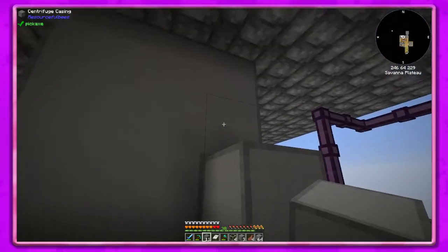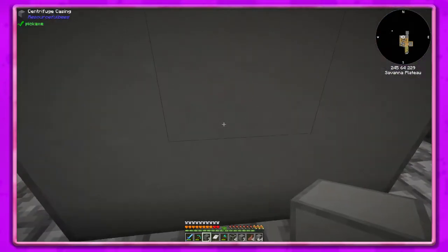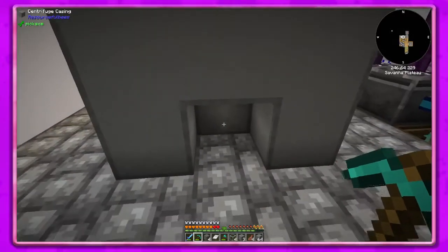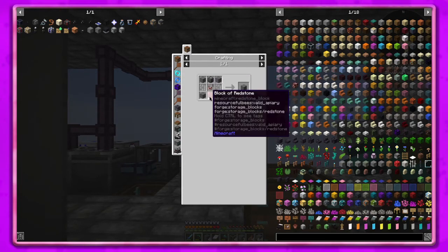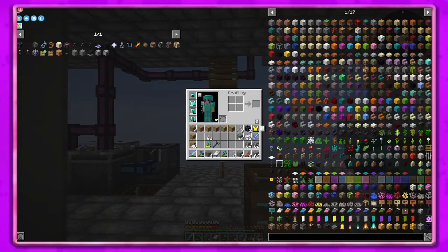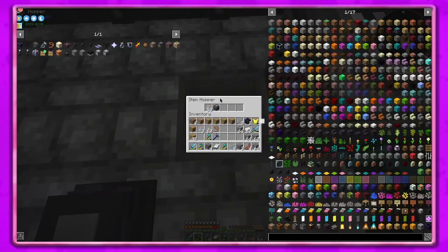We'll have to have a centrifuge controller. I forgot to look - I think the controller goes here. Let's see, do I have the controllers? Centrifuge casing, controller - we need the centrifuge in the middle, centrifuge casings on the sides. We do have four, so that might be enough actually.